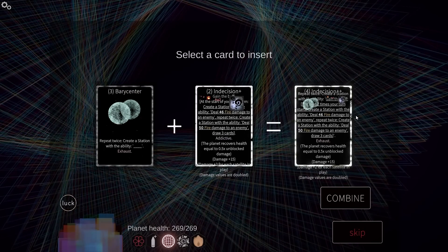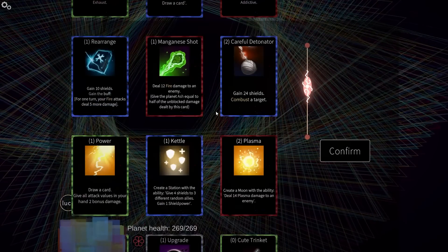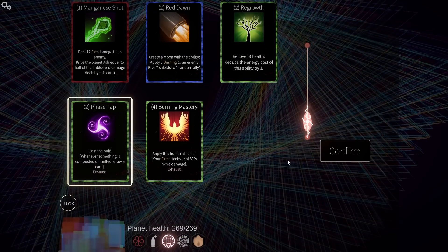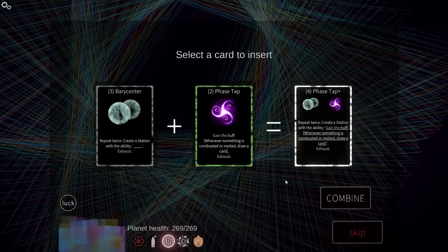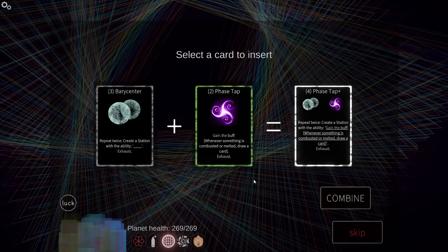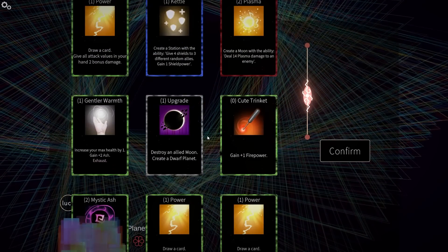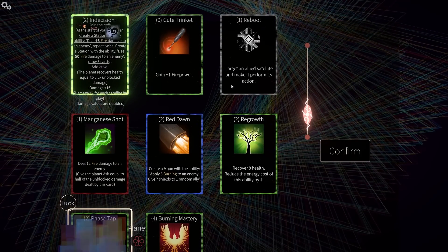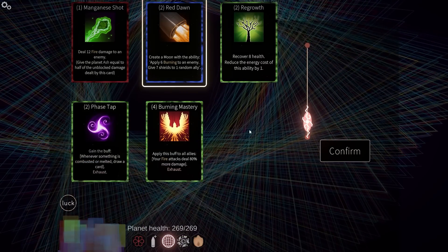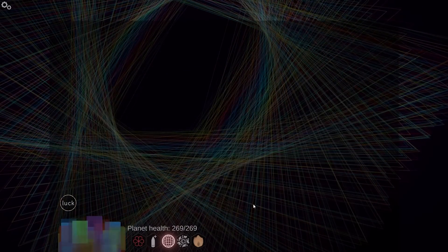Oh, the only problem is it makes it exhaust. But it's addictive — no, it's not. Yeah, that's tough. I don't think I want to do that in retrospect. As much as I'd love the idea of doing so, create a station with the ability — gain the buff whenever something — do we want that? Let's use it with reboot. What if we just have it spiral out of control? Red Dawn — yeah, let's go for Red Dawn.